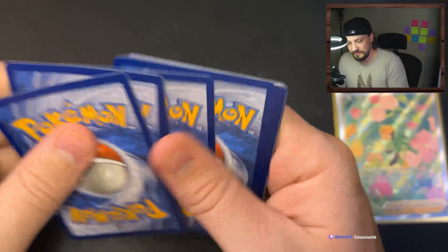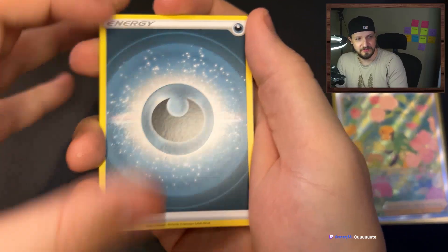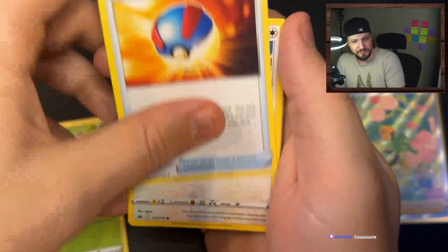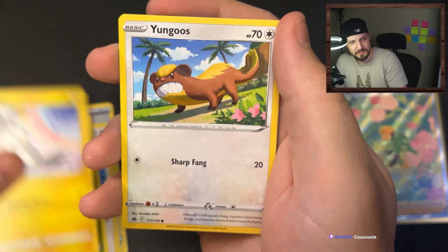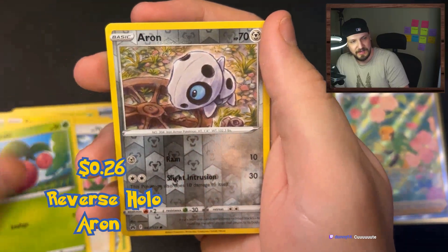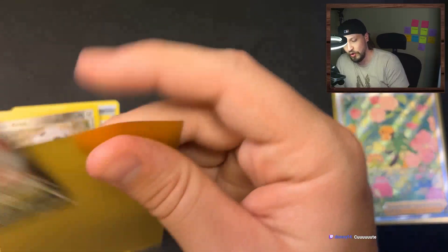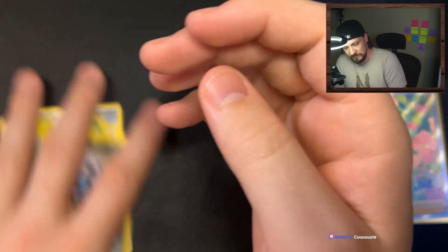On to the next one. Dark energy, Friends in Sinnoh, Gloom, Great Ball, Starly, Scyther, Emolga, Yungoos, Cherubi, Aron, and a Duraludon V! Dope - you love to see it, another hit. Good stuff.